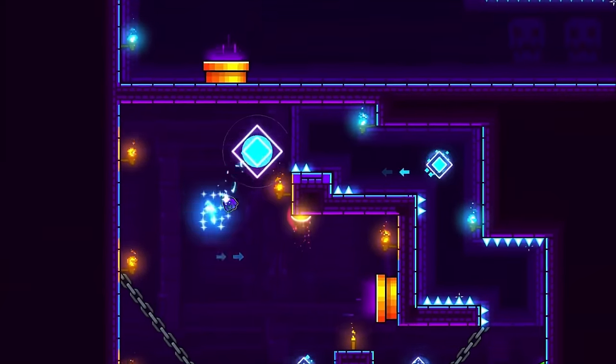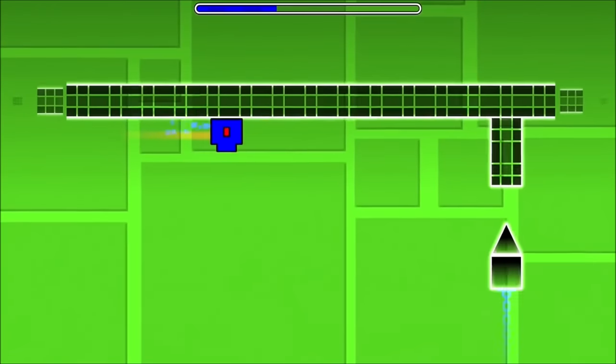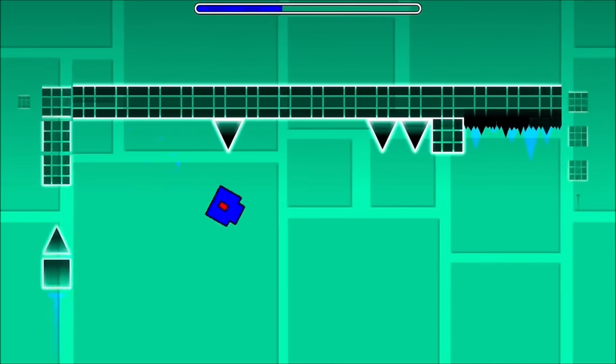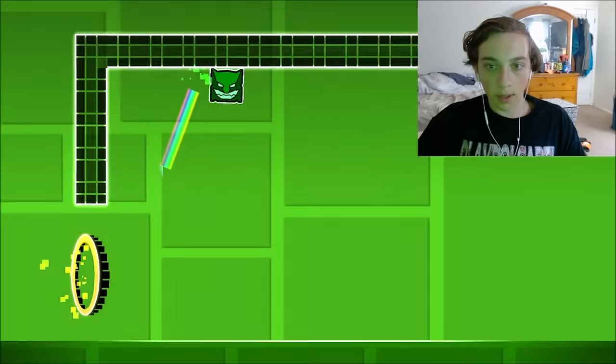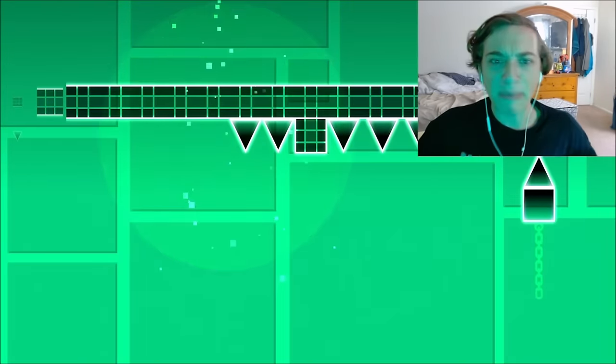DryOut, the fourth level ever created in Geometry Dash, exists just to show off the upside down gravity portal. "Oh my god, why is it upside down? What a stupid gimmick!"